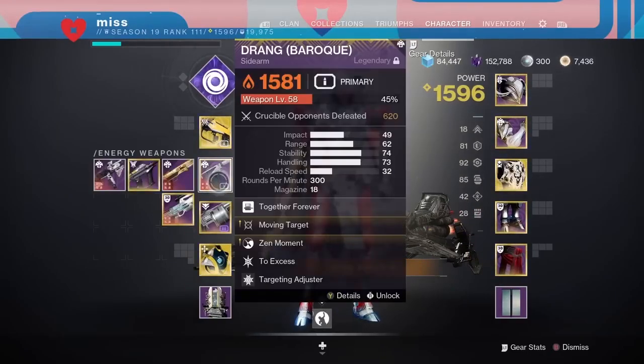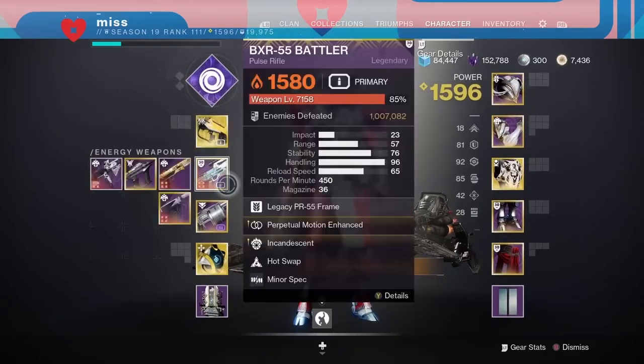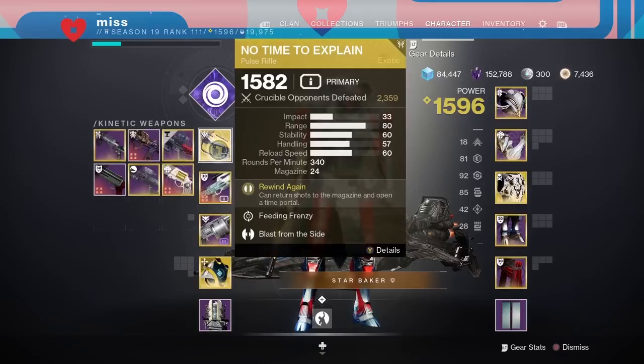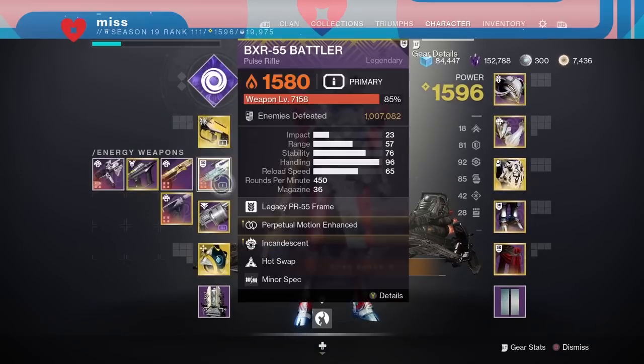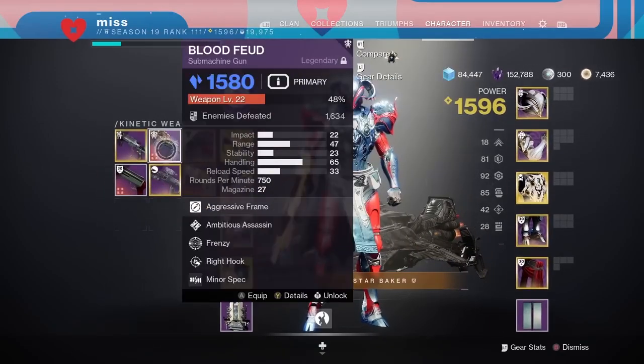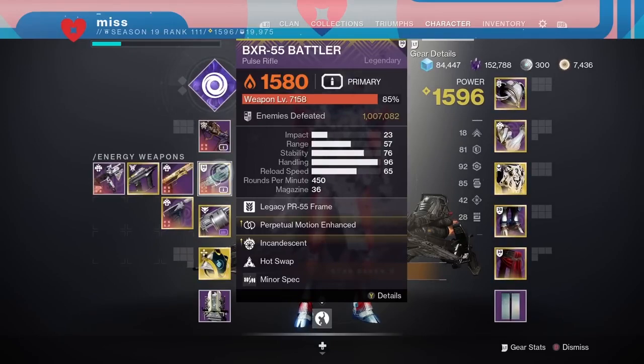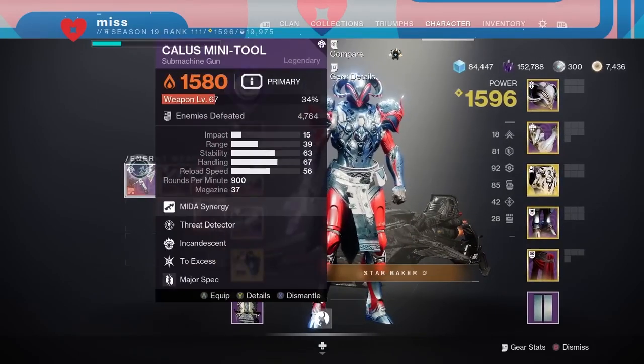If you do want to AFK level up a weapon, simply equip whatever weapon. It is possible with specials and heavy but really hard to set up, so stick to using a primary — anything with infinite primary ammo is going to be a lot more efficient. I've already got my Battler up to level 7,000 with a million kills on it, so let's say I want to level up my Blood Feud now.